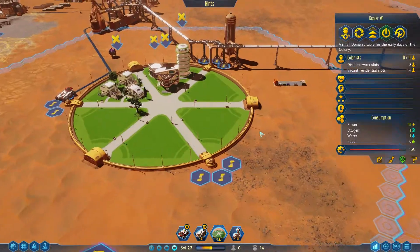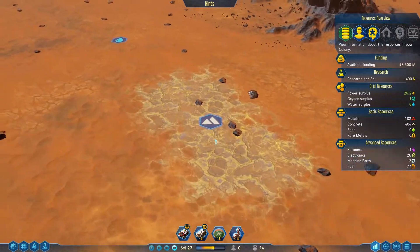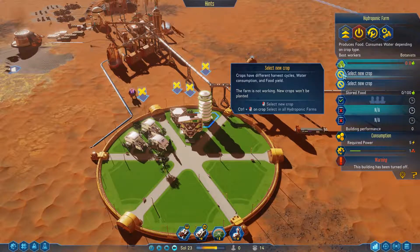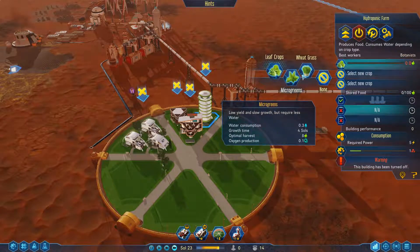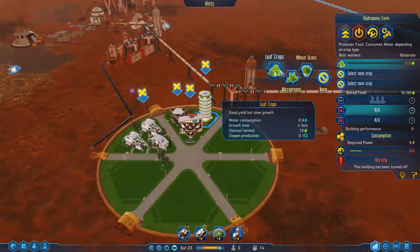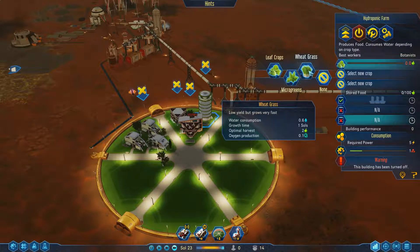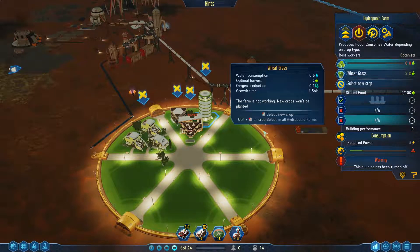Our little rover is back and fully charged, which is great - come on over, you're the next contestant on research this now. So we have luxury and shopping, we have food production. These are the different plants that we can grow: microgreens, wheatgrass, leaf crops. I usually try to keep it on things that will produce the most. The farm is actually really nice because you have to worry about good yield but slow growth versus low yield but grows fast. I'll probably switch that to wheatgrass and then alternate them so it actually produces food at a staggered rate.